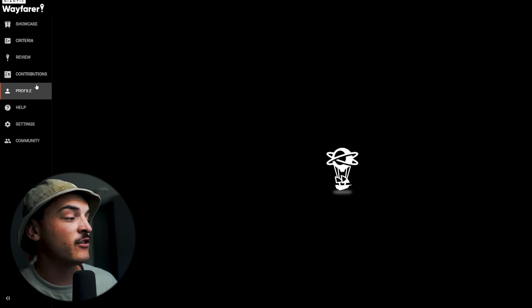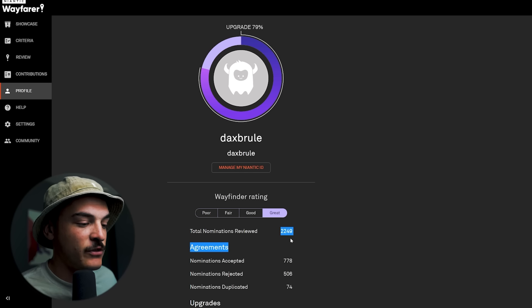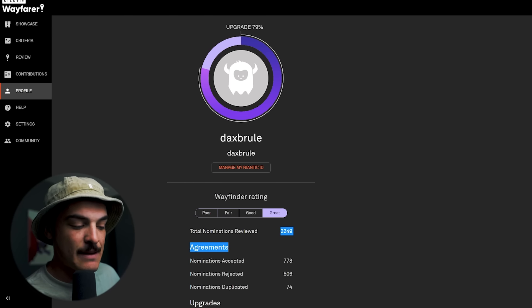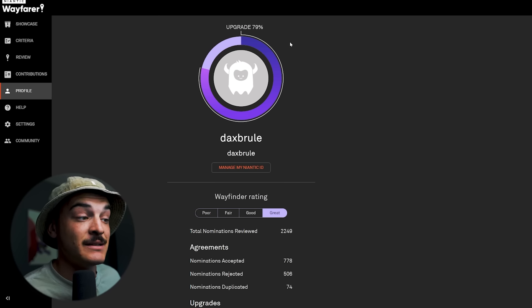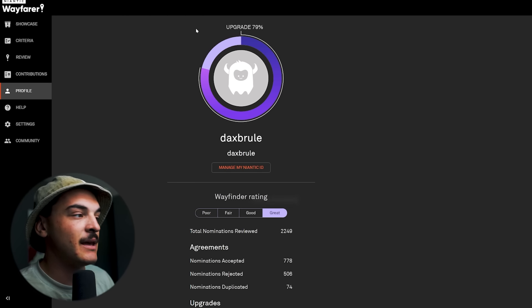Your Wayfarer rating at the start will reflect whether you're poor, fair, good, or great based on the nominations you've reviewed. Don't worry — it's going to look bad at the start, mainly because the agreements you need to earn upgrades can take weeks, months, or sometimes years to get fully processed before they reflect on your rating. So be patient.